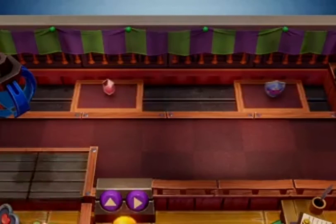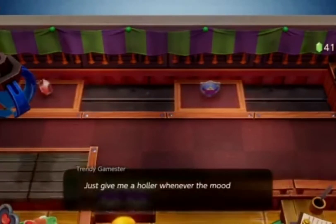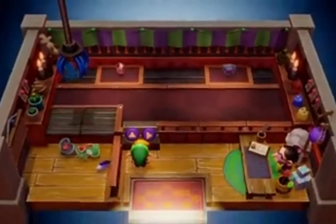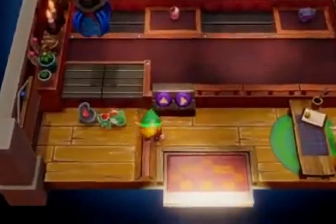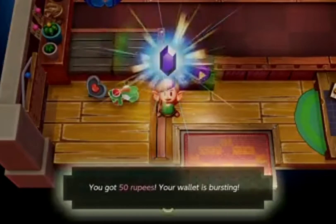What you're going to want to do is after you get your sword and shield, you're going to want to head straight to the Trendy Game House. I recommend you go in there with at least 50 rupees because it costs 10 rupees per play, but you can get those rupees very easily by cutting the grass outside of the Trendy Game House.